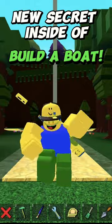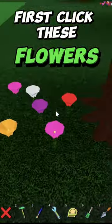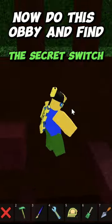New secret inside of Build a Boat. First, click these flowers. Now do this obby and find the secret switch.